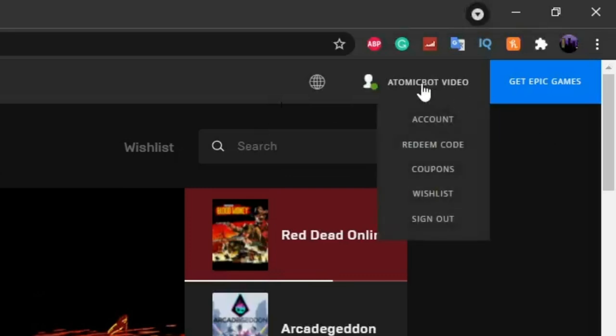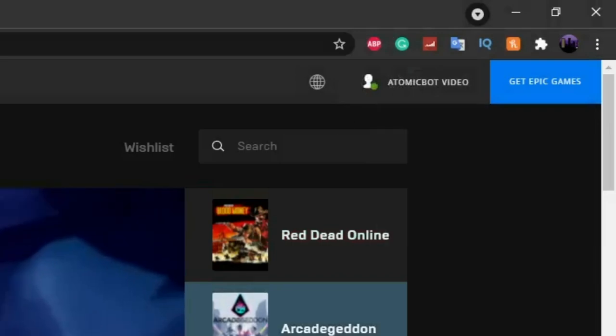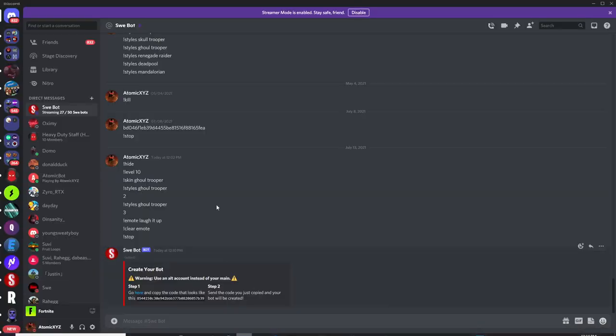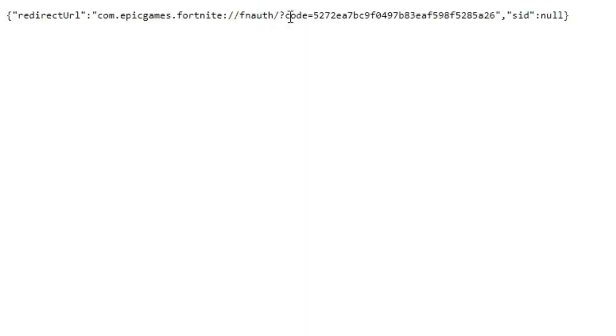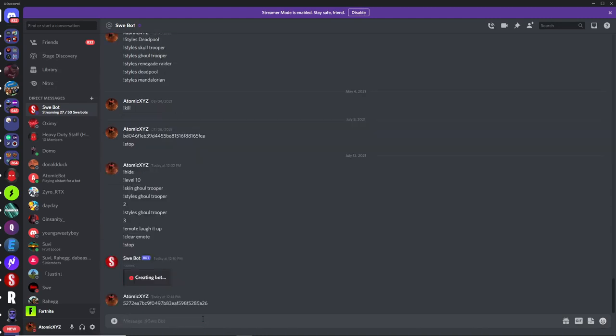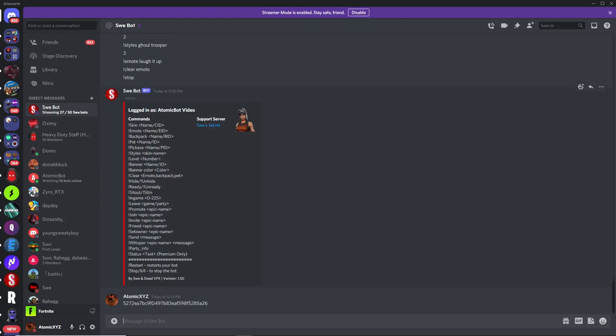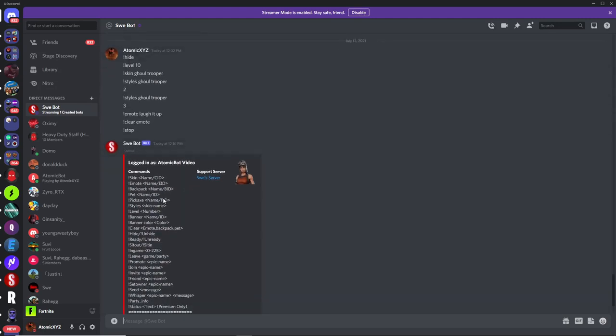I've already created my alt account — it's called 'atomic bot video' from a previous video, and that's the bot we're going to use. Head over to your Discord DM, copy the code shown there, paste it back into Discord, and it'll create the custom-named bot for you. You can see the bot is now set up and it has the exact same commands as the previous Startbot.